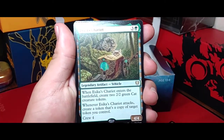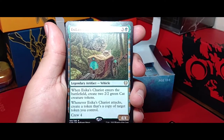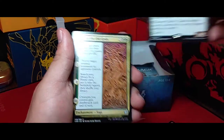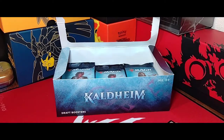There are also a few vehicles in this set. Cosmos Charger makes 2-2 cats, and whenever it attacks, create a token that's a copy of a target token creature you control. Not bad. This is actually a card I plan on using eventually so I'm going to set it aside.